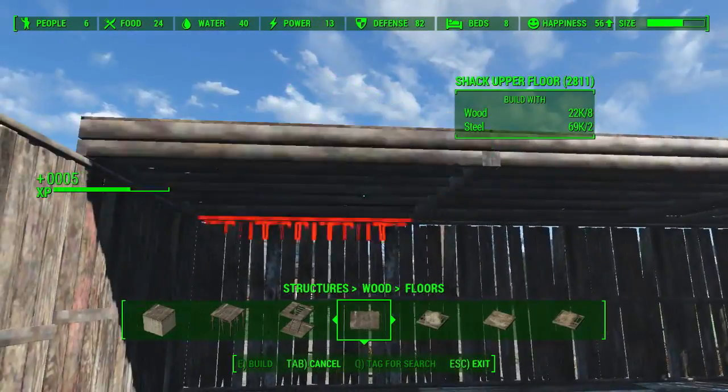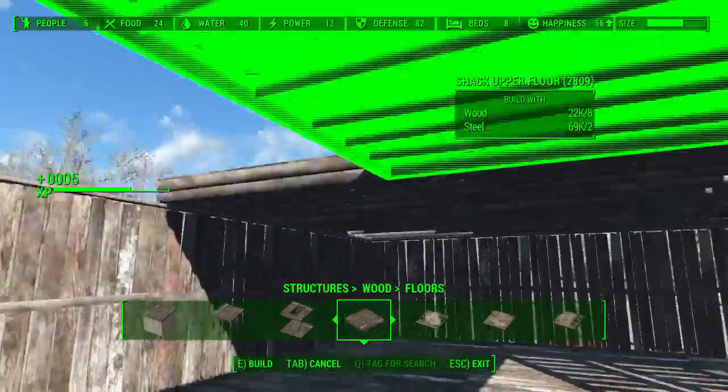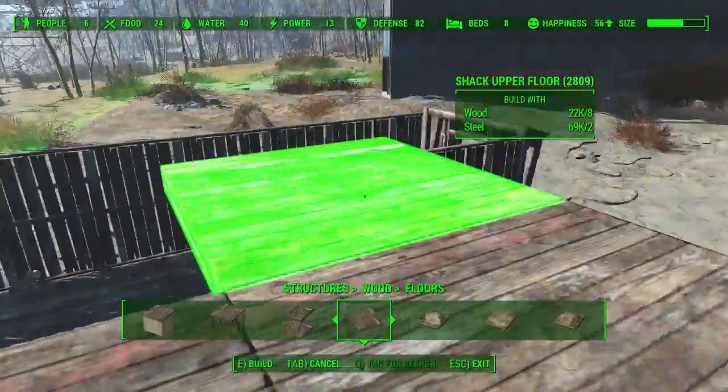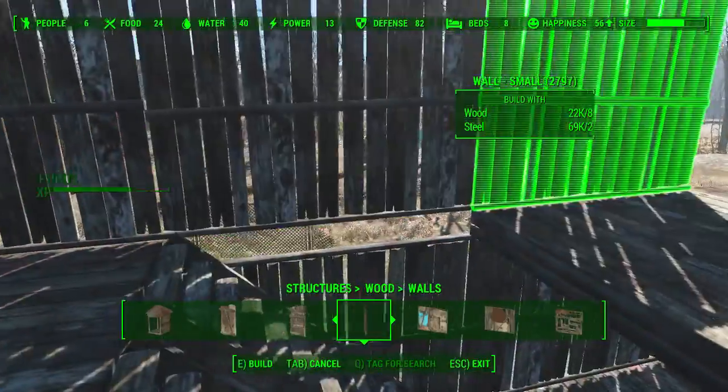So let's start getting our roof and flooring down for the upstairs. Again, you can have as many levels as you want — I'm just going to go for a two-story building at the moment because I don't want anything too big. Once that's done, let's get the walls down. You know the drill guys.